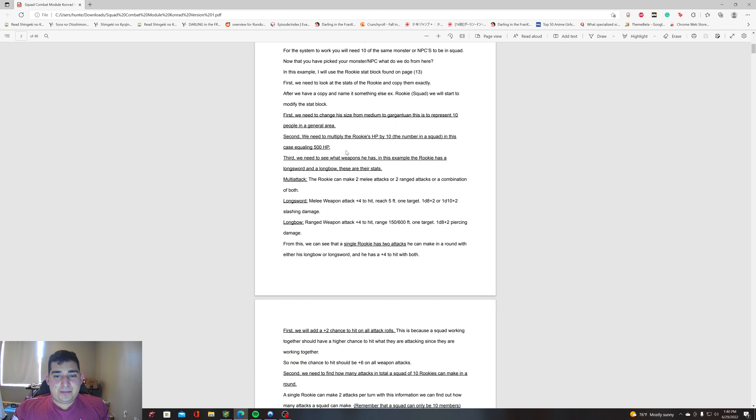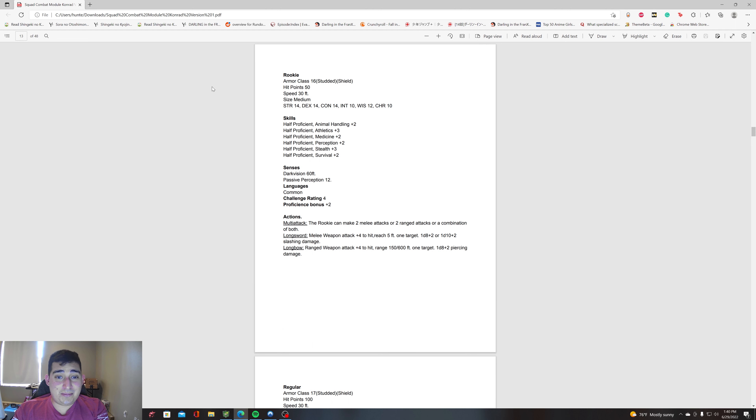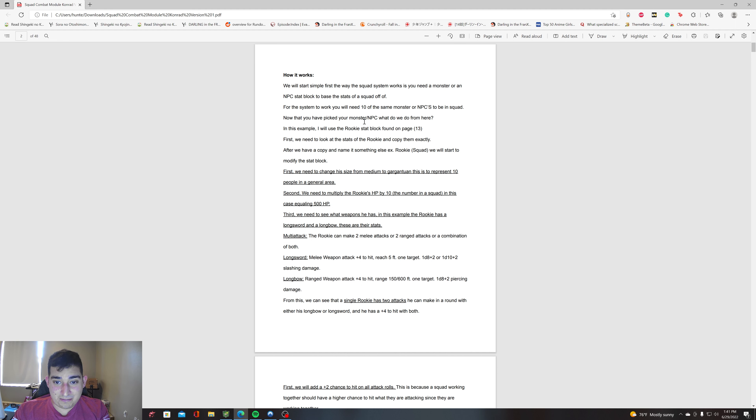Second, you need to multiply the HP of the rookie by 10 — the number in the squad. In this case it equals 500. This whole system relies on a static HP. Your monster: pick a number. If you don't want to use the highest HP total, which is what I usually do, then pick a total and use it consistently. In this case it's just 50 — very simple. 50 times 10 equals 500. That's the new HP for the squad.